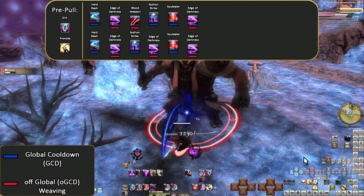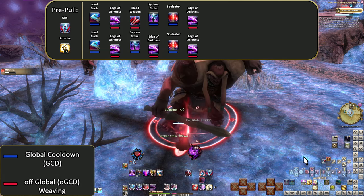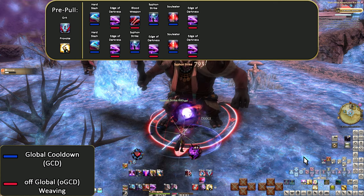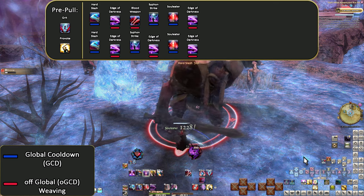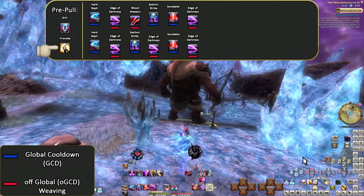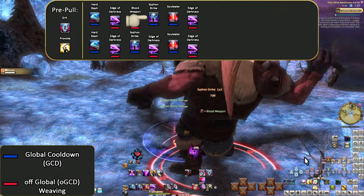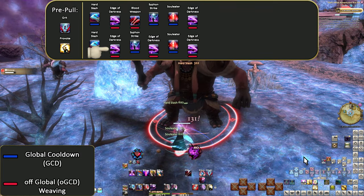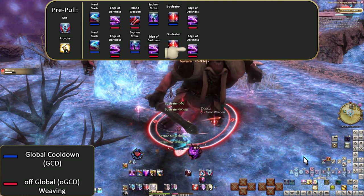Karaoke Openers are where I speak the names of the skills as they get used — the moment the name begins, the skill has gone off. Expect a lot of cutting myself off and names overlapping. Pre-pull: Grit, Provoke, Hard Slash, Edge of Darkness, Blood Weapon, Siphon Strike, Soul Eater, Edge of Darkness, Hard Slash, Edge of Darkness, Siphon Strike, Edge of Darkness, Soul Eater, Edge of Darkness.